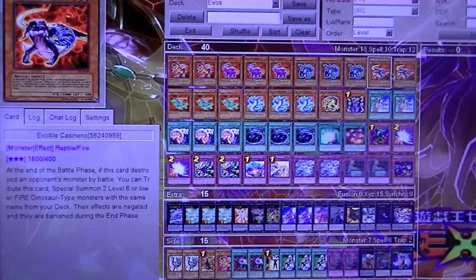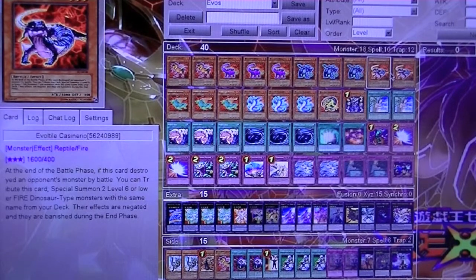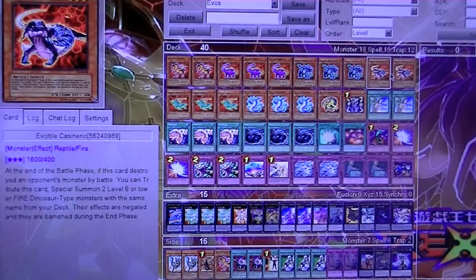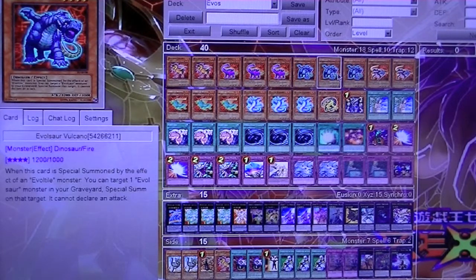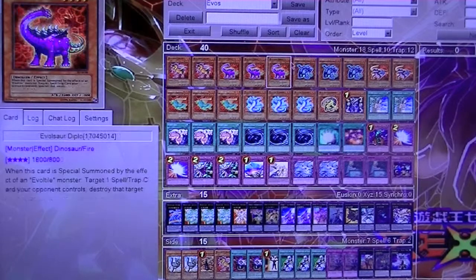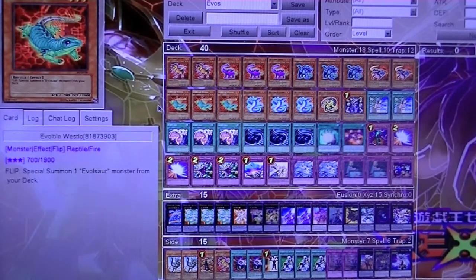I run two copies of Evo Tile Casanero. When it destroys a monster by battle, after the battle phase, send this to the graveyard and special summon two level six or lower Fire Dinosaurs with the same name from your deck — so typically either two Sorceros, two Diplos, or two Vulcanos, depending on what you have in your deck available at the time. Then you exceed summon right after that.